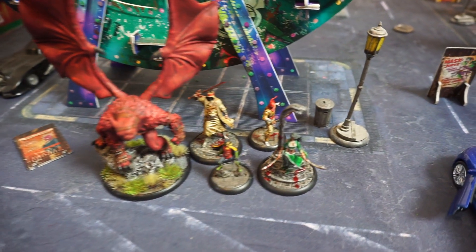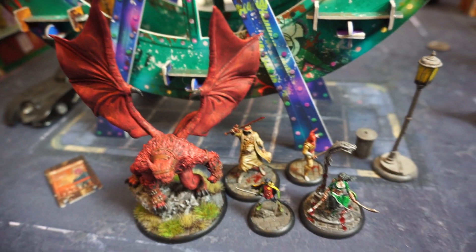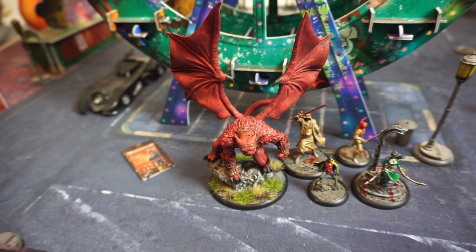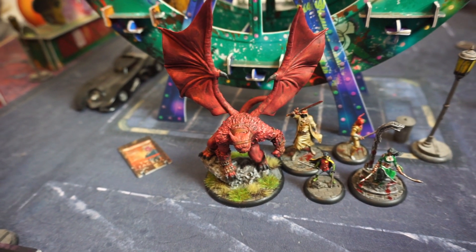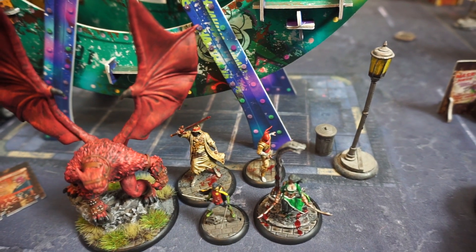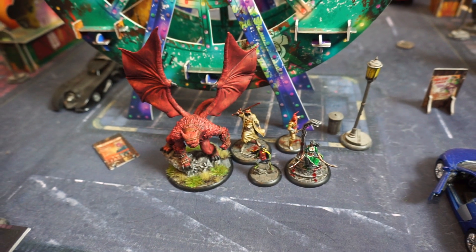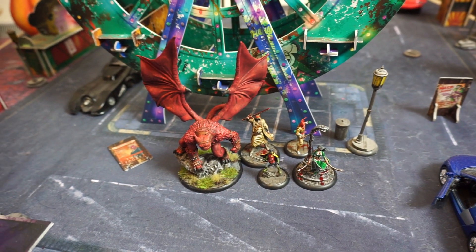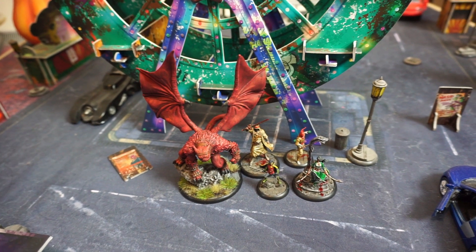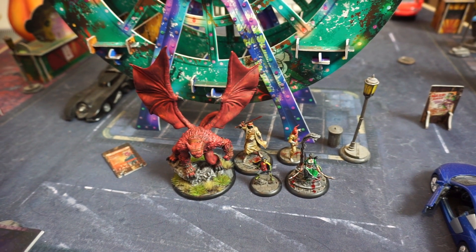The League of Assassins is led by Talia al Ghul with the Heretic as a sidekick and then his henchmen: Damian Wayne, Goliath — who may or may not be better in 3rd edition, definitely over-costed in second — and then just one of the assassins. They now have their objective deck so they will not be using a neutral deck; they'll be using their specific ones, with some neutral ones potentially mixed in.